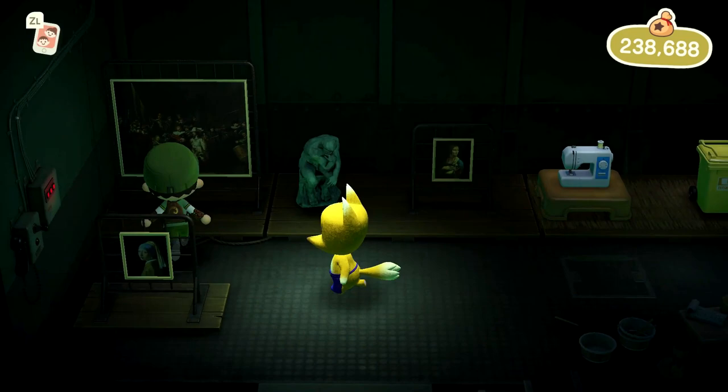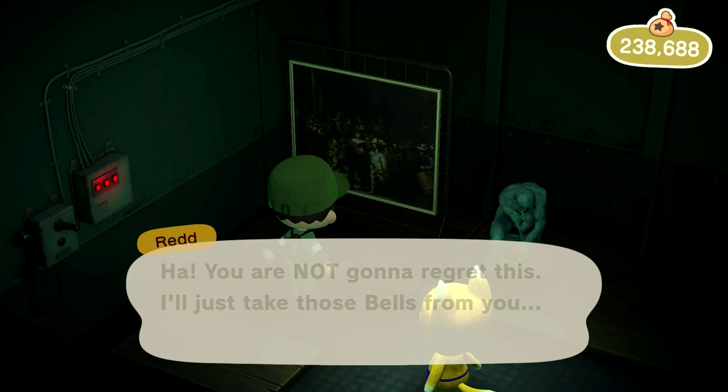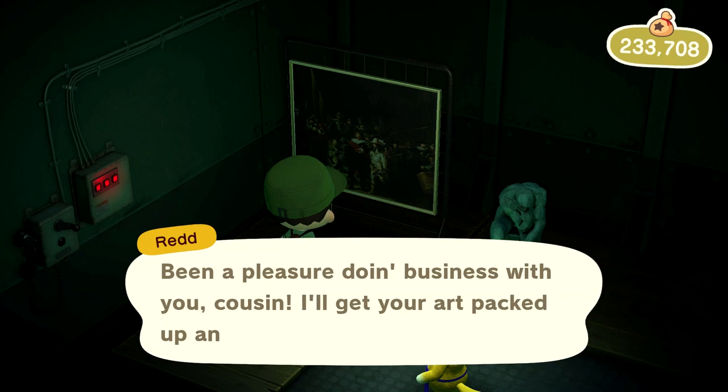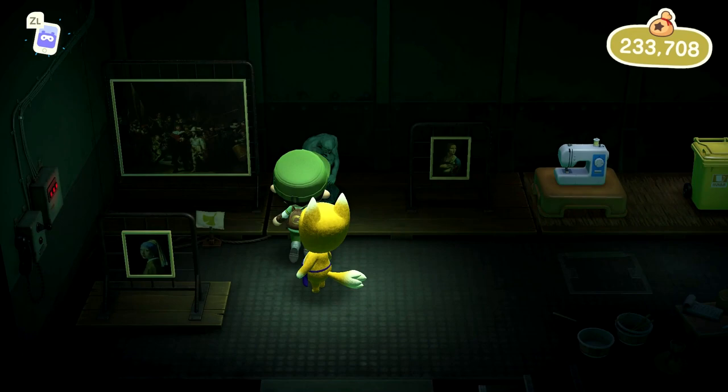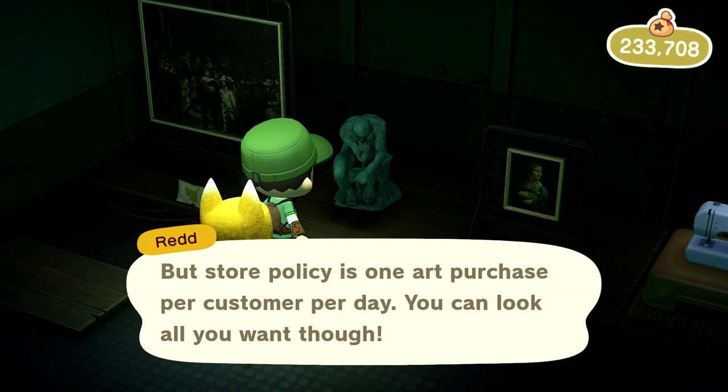I'm going to choose one, and then you can just donate it to Blathers — that's how it works, and you'll have an additional piece for your museum. I'll buy it and he takes my bells. If I try to buy something else, he says: 'You are now the proud owner of this amazing painting — I'll get your art packed up and shipped out tomorrow.' So you can't get it today, you have to wait till the next day to bring it to Blathers. Store policy: one art purchase per customer per day.